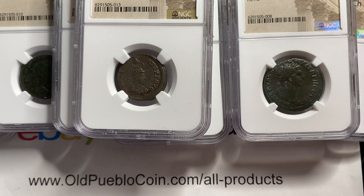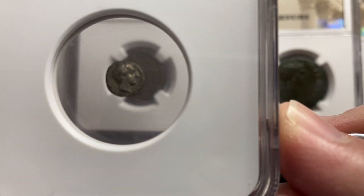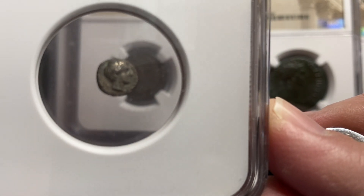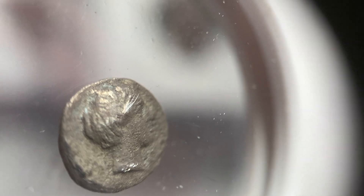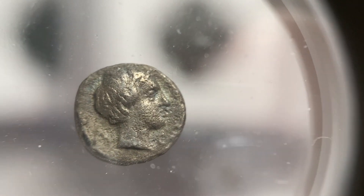These guys never had egos — that's my favorite thing about leadership in the Roman days. This is kind of the new ClearView holder thing they had going on. Years ago, when you had smaller coins like this or more fragile coins, they wouldn't slab them, but now they've decided to go ahead and use this little clear box. And this is actually one of the only Greek coins I sent in.